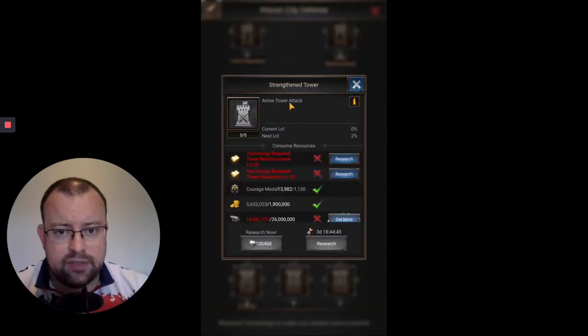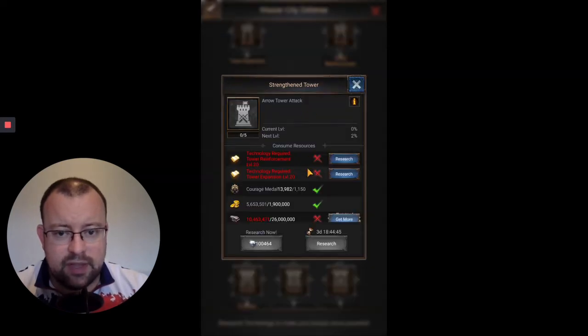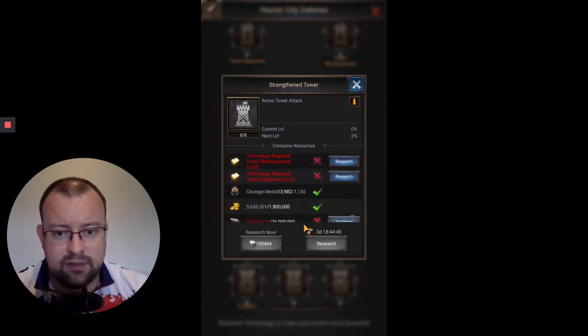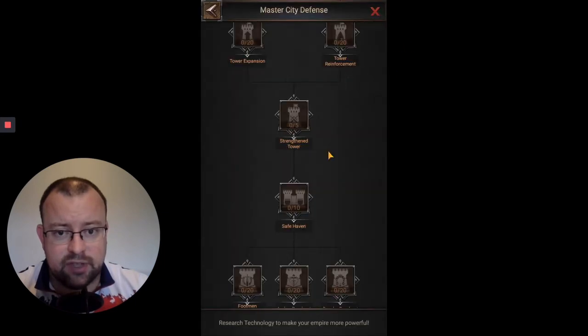Strengthen Tower increases arrow tower attack from 2% up to 20% — increasing the attack potency of the tower. This one is going to be expensive. For the first five levels only, the first level alone needs 1,150 Courage Medals, 26 million Marble, and 17 million Iron. I'm guessing you're potentially spending 300 million Marble and maybe 150 million Iron to complete this section — a complete guess, but it's going to be a really resource-heavy part of the research.